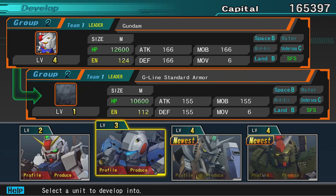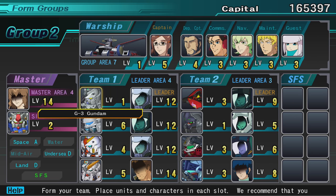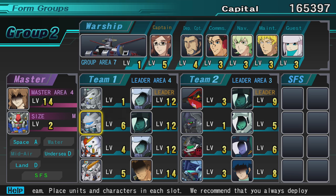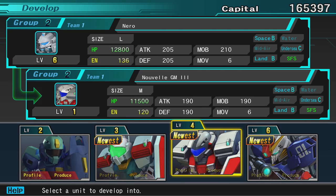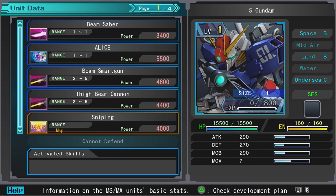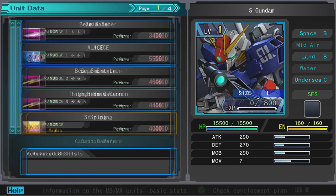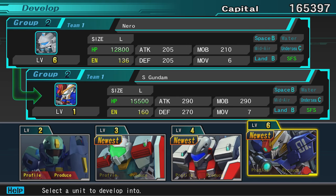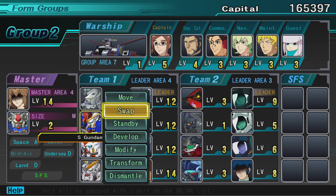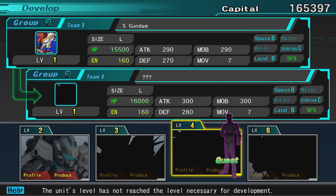With this Gundam we can either turn into the G3 or the Full Armor. We still have the Full Armor Seventh Gundam which we could go into the Heavy or the Full Armor Gundam. I think we're going to go into the G3. As for the Nero - there's the GM3, the New GM3, or the S-Gundam. Look at the stats - the S-Gundam is just straight up better, plus it has the ALICE system. It also has thigh beam cannons, sniping capability, and the beam smart gun. Everyone in Sentinel has a beam smart gun - they apparently made like 600 of them. We're gonna get that, and it's really expensive.